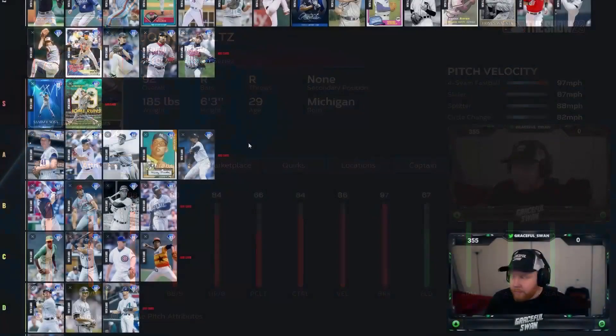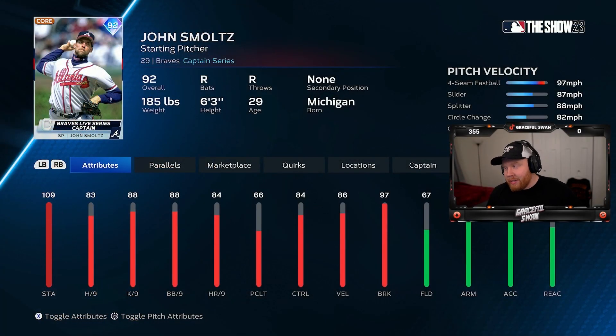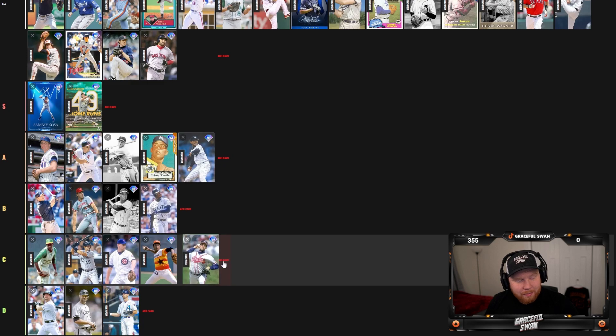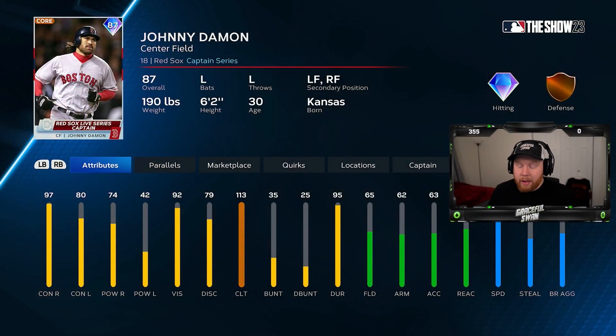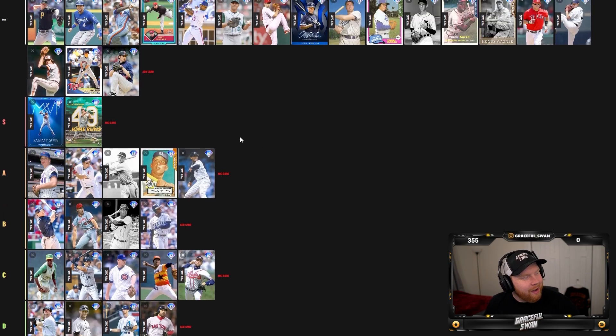John Smoltz, 92 overall — he's the Braves Live Series captain. He's just a John Smoltz card. Never great per nines, never great stuff. He's middle of the pack — C tier. Next we got Johnny Damon, the Red Sox captain. He's a Johnny Damon card — you can expect what he's gonna be. He's definitely not a good card. He's D tier. I would not touch him.